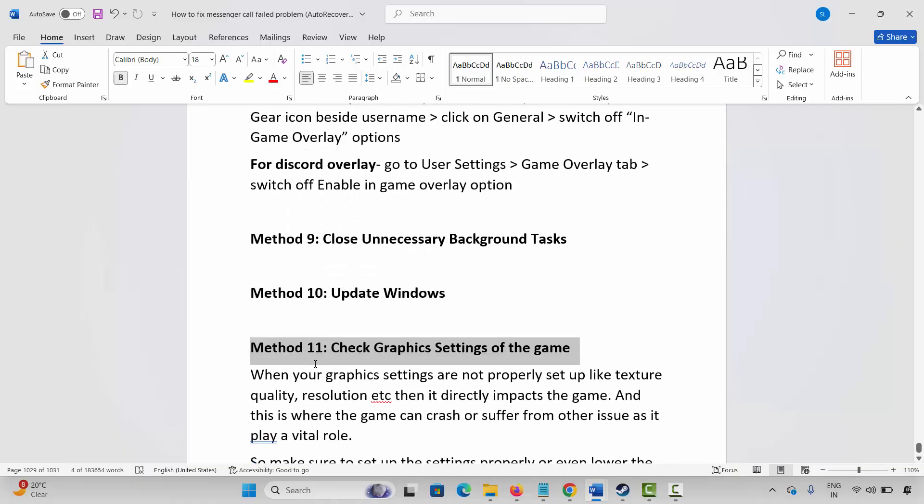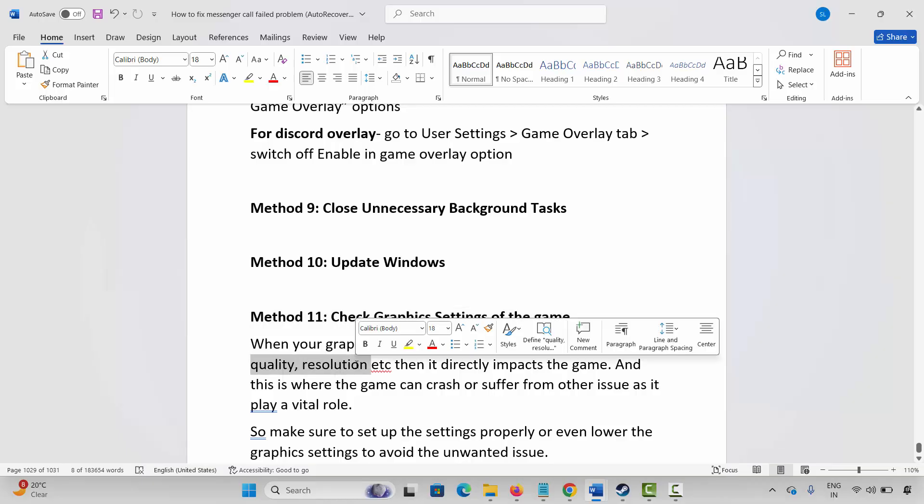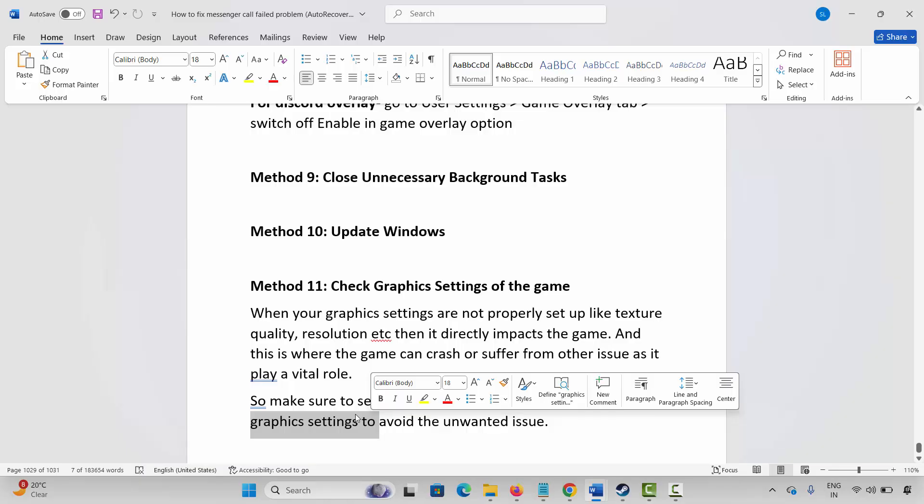Next is to check the graphics settings of the game. When your graphics settings are not properly set up — like texture quality, resolution, etc. — it directly impacts the game and this is where the game can crash or suffer from other issues. Make sure to set up the settings properly, and it's better to lower the graphics settings to avoid any unwanted issues.